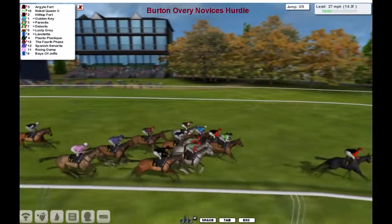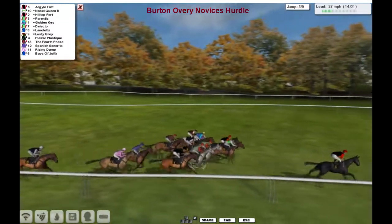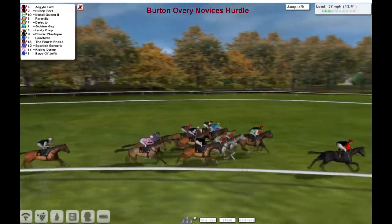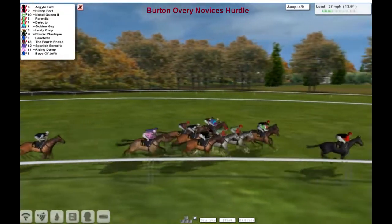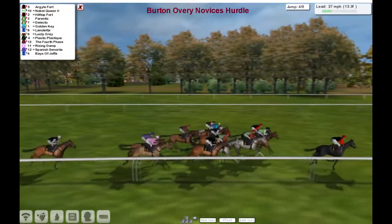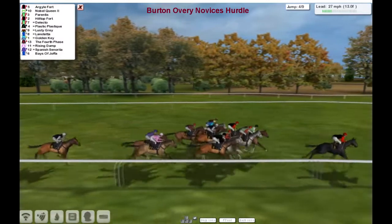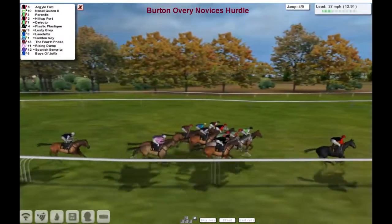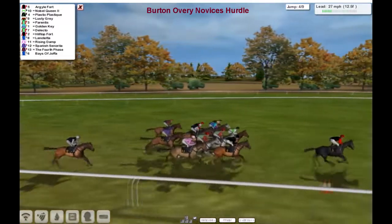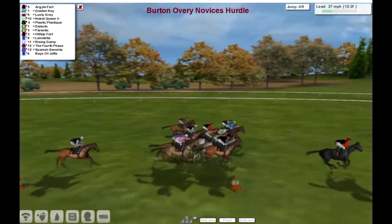Across the track here. About 6 or so wide there is Lusty Gray. So it's Argyle Fort from Hilltop Fort, Noble Queen, Parentis, Delicto, Lano Teta, Golden Key up there, Lusty Gray. The 4th phase, Rising Dam, Spanish Center Eater and Bays of Joffa just biding its time at the tail of the field.